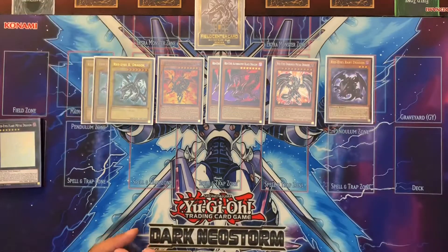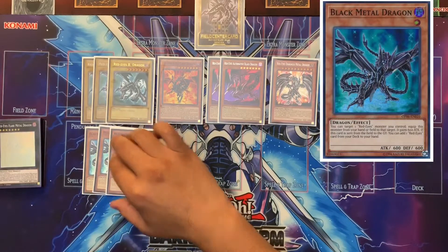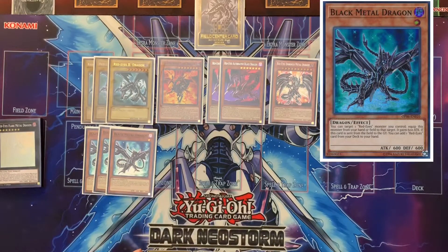I also run a Baby Dragon — basically just another Red Eyes target. The nice thing about this one is it's just a level three that you can search with Black Metal Dragon to go into some of the Card of Red Stone plays. There'll be instances where you won't have a level four or lower dragon, so it's nice to be able to search one. Speaking of which, three Black Metal Dragons is the MVP of the deck.